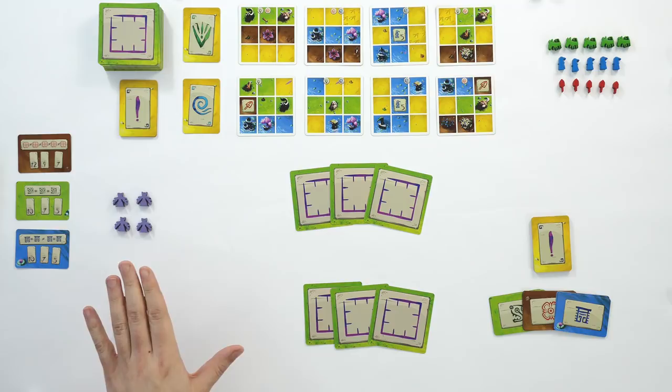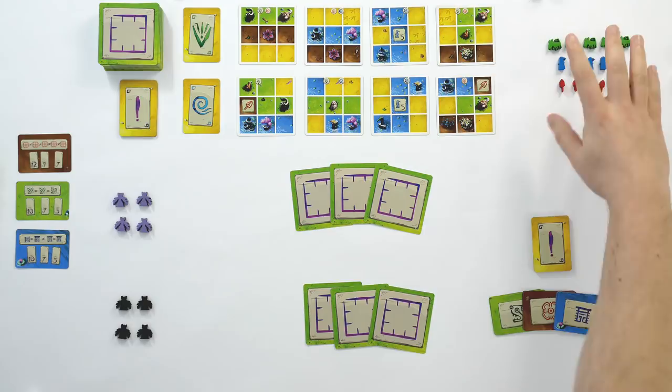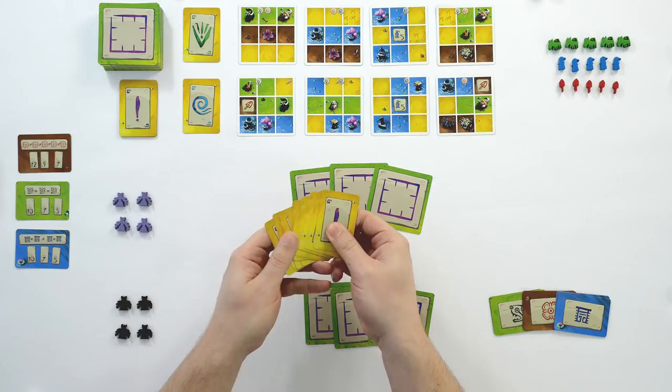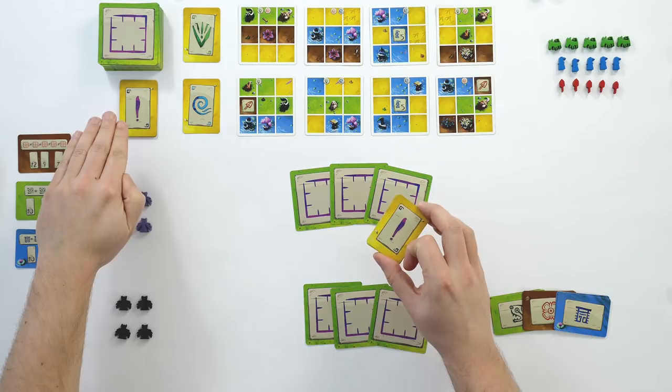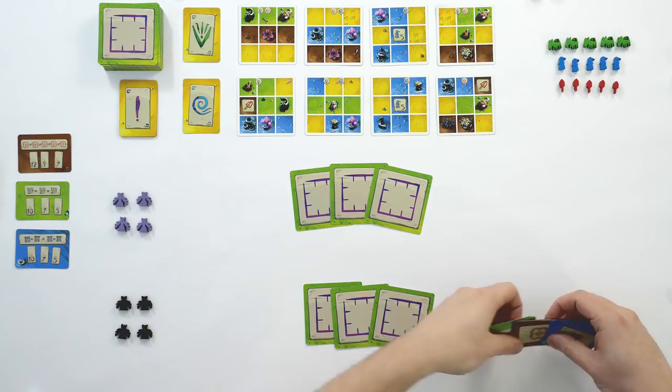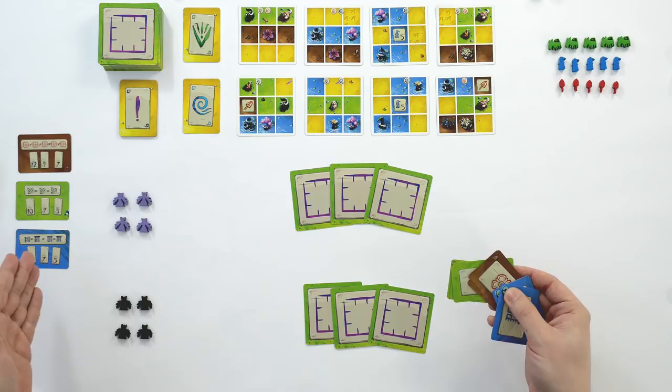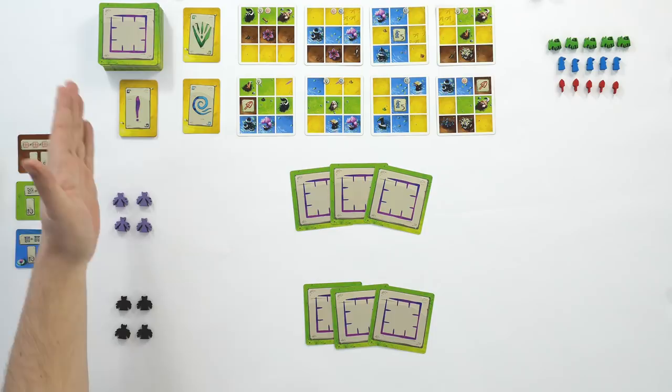I've already set up the table and I'm just going to quickly run over the setup. We're going to put the pile of meeples over here, put two decks of cards here — the pathway cards — and deal ten lesson cards. We get a whole selection of lesson cards and at the start of the game we place ten of them because the game is played over ten rounds. We also take the three achievement decks, take one of each type, and place those down the left-hand side. The rest are put to the side.